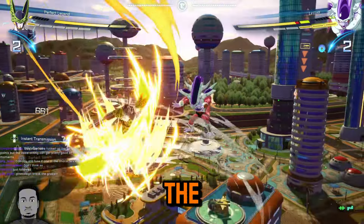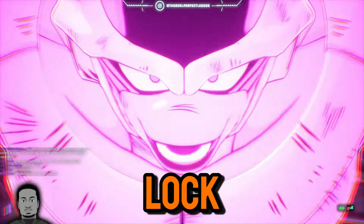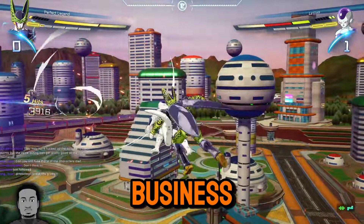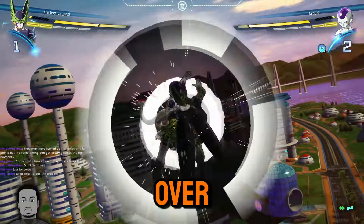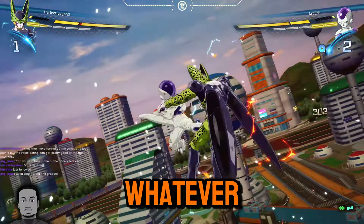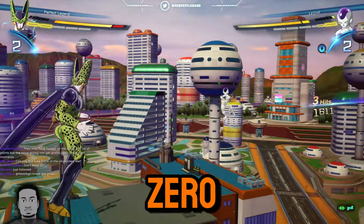The ones that stood out to everyone were the Android 19 and 20 timer scan strategy, and Z Legendary Super Saiyan Broly using his ki blast to lock you down and put you in a situation to get hit by his ultimate. Players who have nothing better to do took this as an opportunity to crap all over Dragon Ball Sparking Zero and gatekeep it from being a competitive game — saying it's not balanced or whatever.